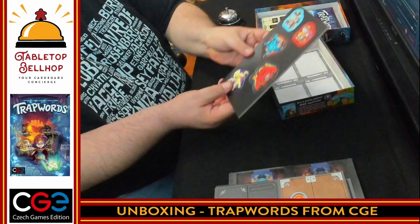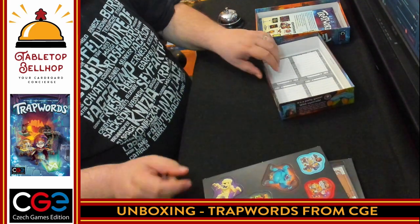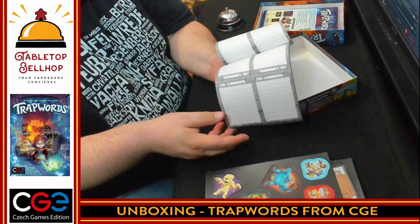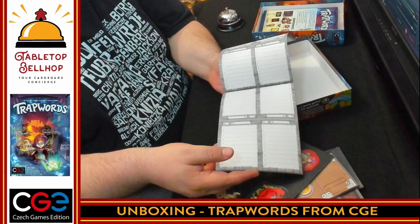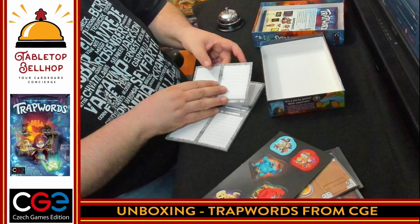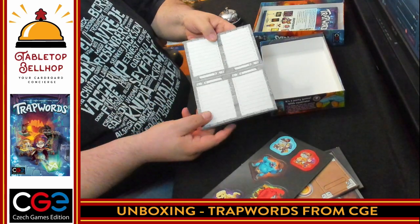Then we have more monsters, and two team tokens representing where your adventurers are. Finally, we have a very thick pad for writing down while you're playing — not a score sheet exactly, but a pad. Probably more than you're ever going to need. You'd have to really love this game to go through this pad. From what I can tell, when you play, you're going to fold it up so that you only see part of it.